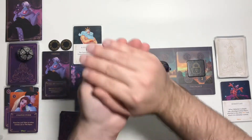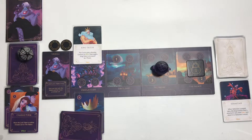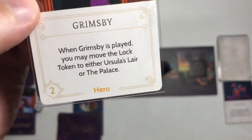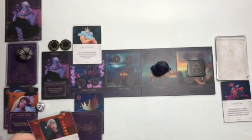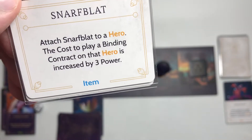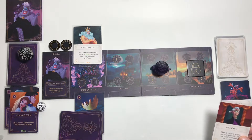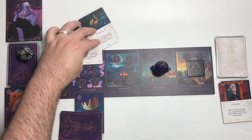It landed on a 2 so we get fated. We draw two fate cards: Grimsby — when Grimsby is played, you may move the lock token to either Ursula's lair or the palace — and Schnarfblat, an item: attach it to a hero, the cost to play a binding contract on that hero is increased by 3 power. Let's play Schnarfblat so it costs more to put a contract on Trident.